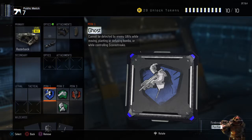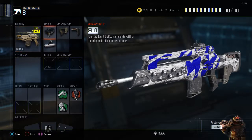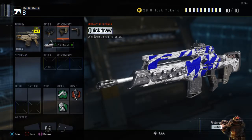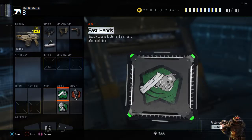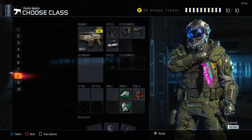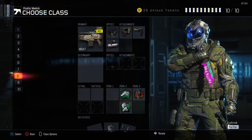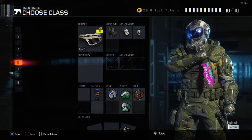If you want to go all out and not use ghost, I also like the M8 with an ELO sight, quick draw, stock, and rapid fire. For perks I use fast hands, hardwire, and dead silence.